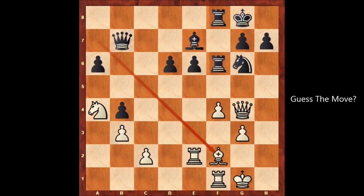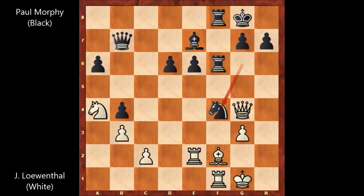Maybe you're not going to believe this, but after that move, Johan Jakob Lowenthal resigned. Can you guess that move? Paul Morphy played knight takes on f4. This is the move in the game, and Lowenthal threw in the towel. He resigned. Unbelievable. What a crushing defeat for Lowenthal.